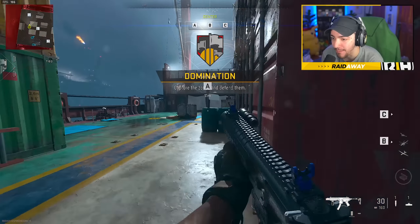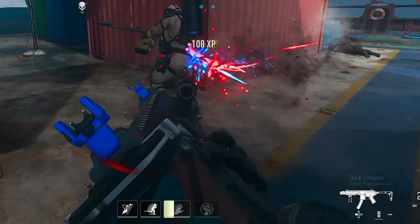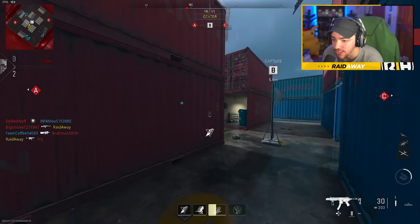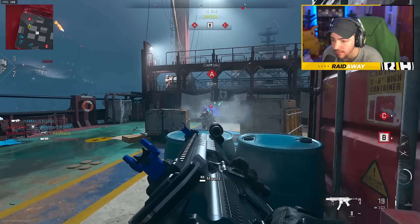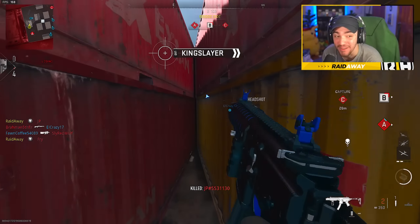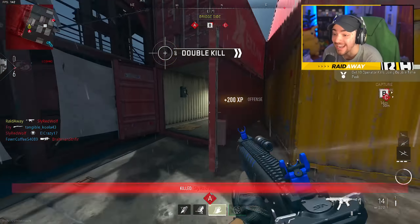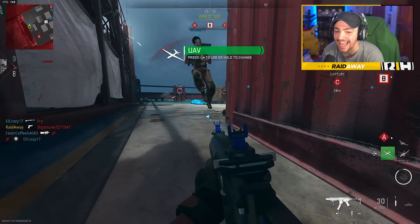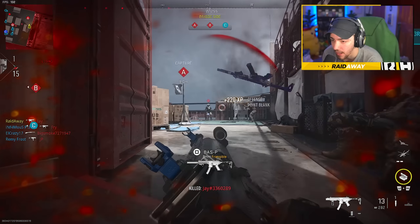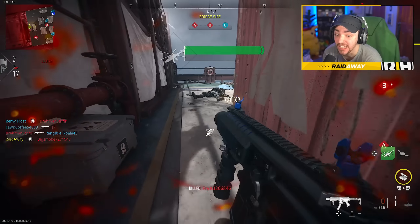Shipment is probably gonna be the best map to show off this tracer and death effect. Look at that — yes! So you see that slash? I'm getting absolutely spawn trapped right now, which is so fun. You guys see that slash? I think that's really sick, honestly. Probably one of the coolest death effects in this game right now. These spawns make no sense — these people are just spawning in front of me. This gun is a literal laser.